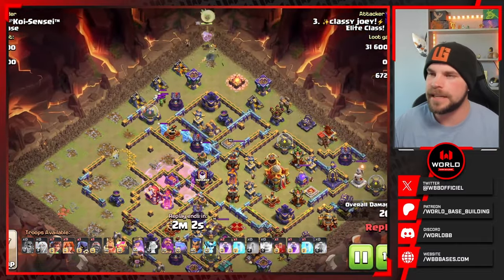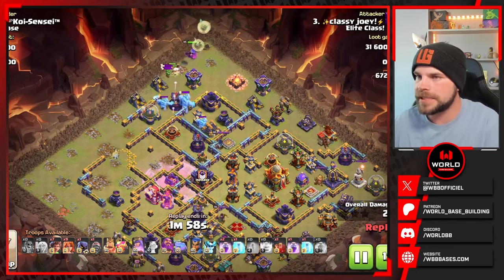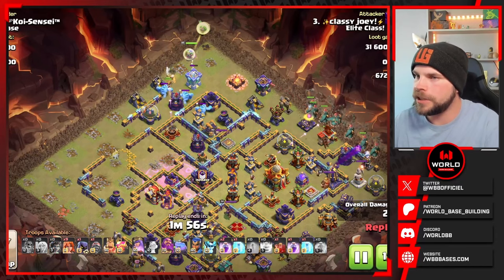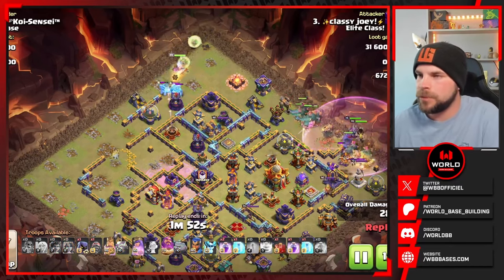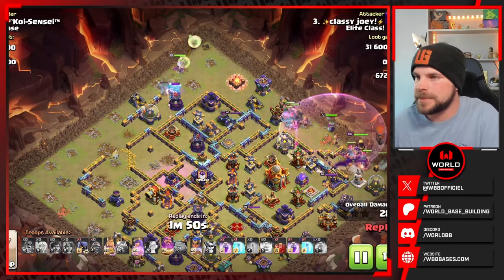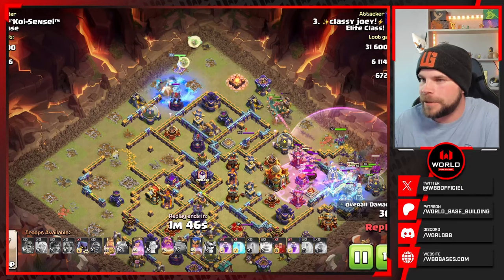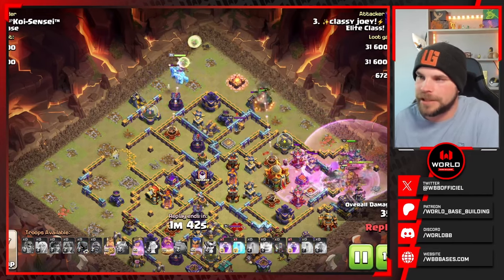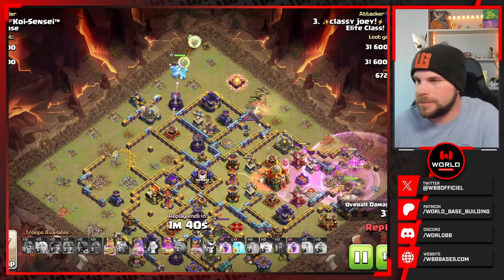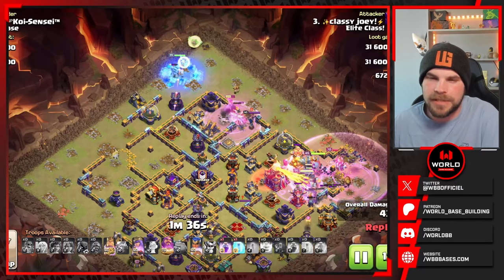We got the Queen back in on the top side of the base. A couple more Valkyries with her are going to help get rid of these Archers and then help work on these Ice Golems. While that happens we do have the Root Rider spam with the Valkyries on the right side of the base. We got the Grand Warden in, the King, the Battle Drill. We got the Tesla Farm popping up on that right corner and that's going to throw off the pathing a bit for these Root Riders as they try to push in for the Town Hall compartment, drawing them over towards the right side, but they do come back in towards the Multi Archer Tower.